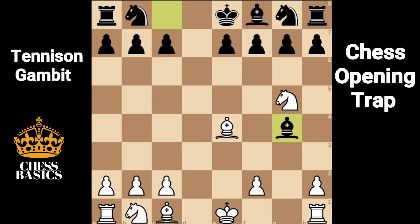The only safe square is g4. Now queen takes queen. Bishop takes queen. Bishop takes pawn, winning the rook in the corner.